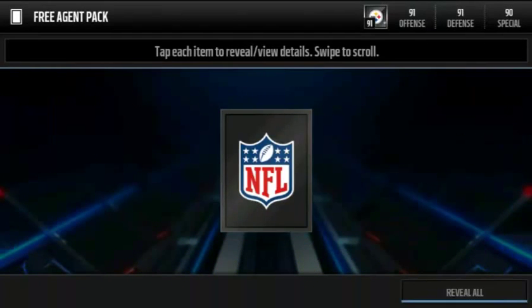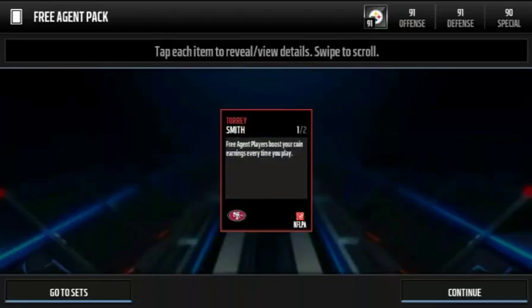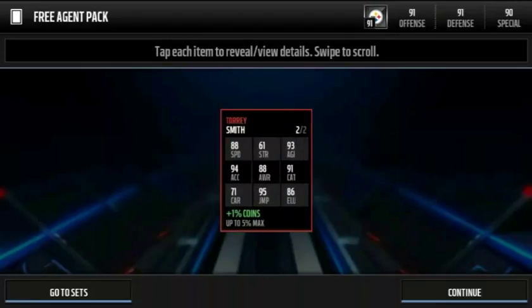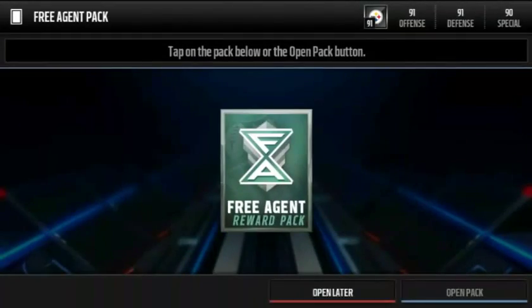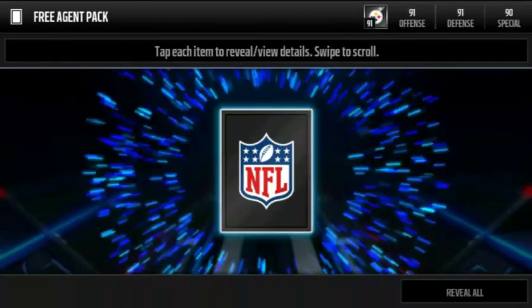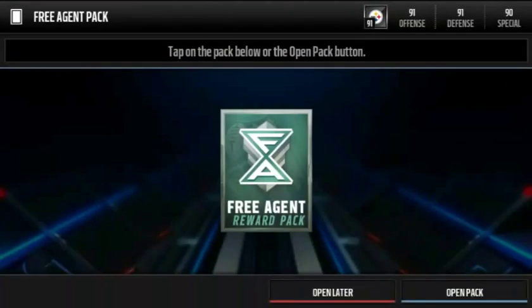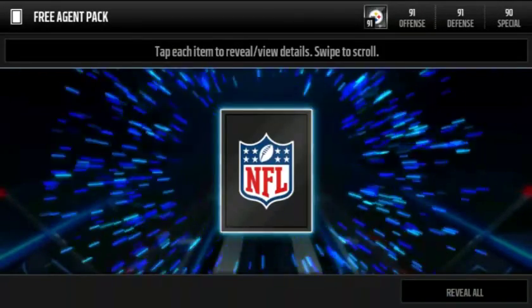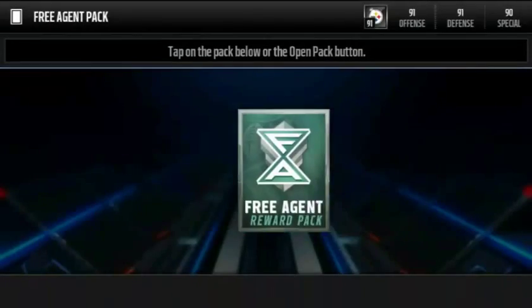What should I talk about here? Let's go! There's our first Elite — Torrey Smith, 88 overall wide receiver. Check out his stats — not bad, not bad. We're not even halfway through, not even close to halfway through actually, and we've already gotten our first Elite. Now we need one of those newer veterans.